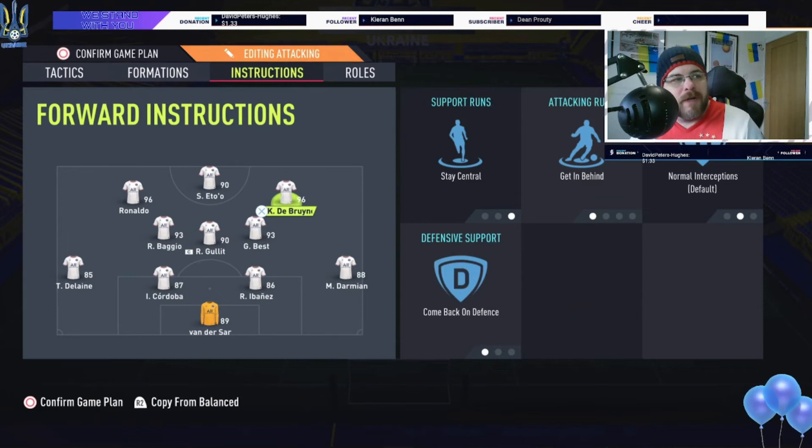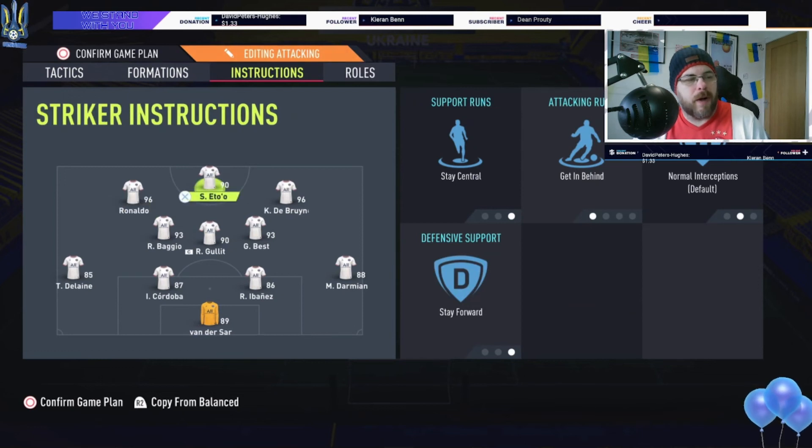For De Bruyne I have stay central, because you want those three strikers to stay central as a 4-3-3. The beauty of this formation is there's a genuine three in the middle — not two, not one. This is a proper 4-3-3 rather than having wingers out wide. He has stay central, get behind, and come back on defense. When going backwards, Baggio comes out to left midfield, Hula moves to center, Best moves to center, and De Bruyne drops into right midfield — making it really hard for the opposition and giving you that 4-4-2 feel.